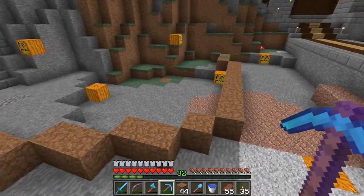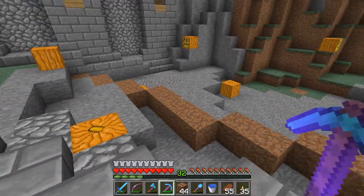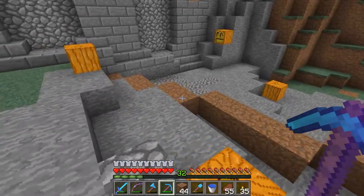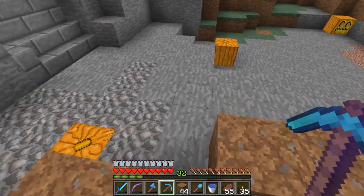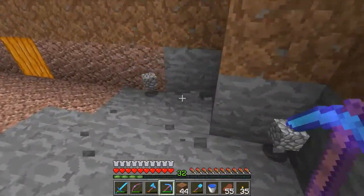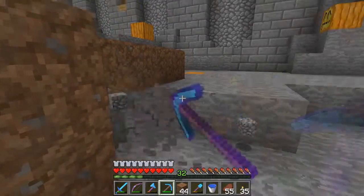I've got a rough area mapped out — you can see the line of dirt here — and inside that is going to be our pool. I want it to be two levels deep, so I need to start chopping this out to get down two deep.